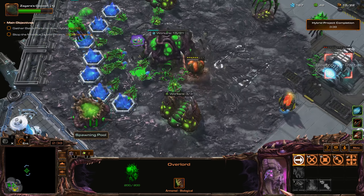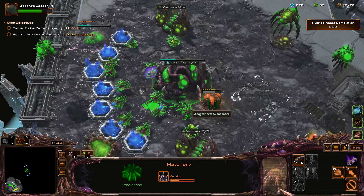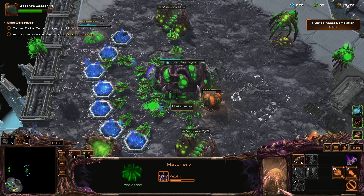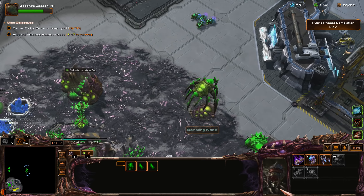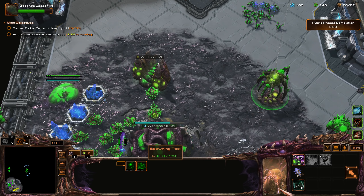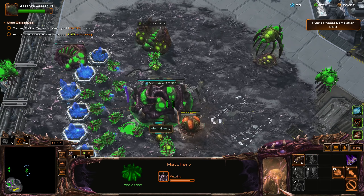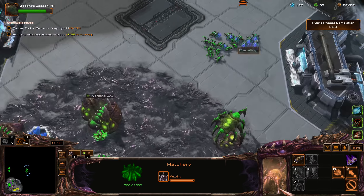Alarak's destruction wave and psionic orbs will mash through everything the enemy has. I'll get another Overlord. She didn't get a Queen — I could get a Queen out just to increase my creep spread. I could definitely use some creep spread here.